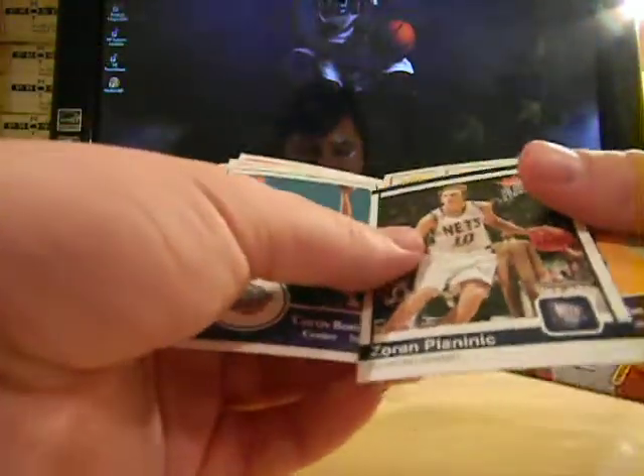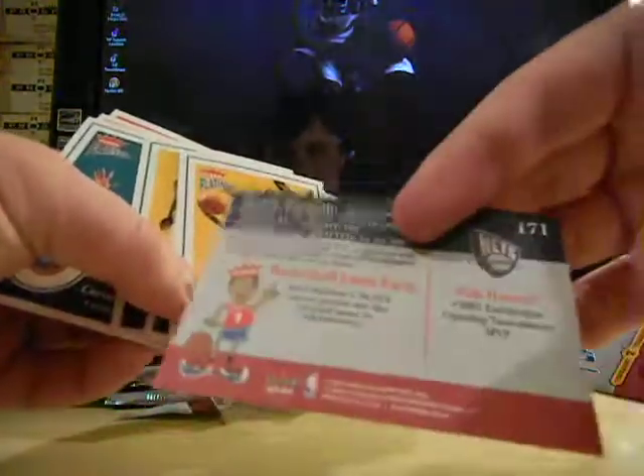Remember guys, this is $35 worth of stuff and I haven't even started into the good stuff. Zoran Planinic rookie — not numbered.